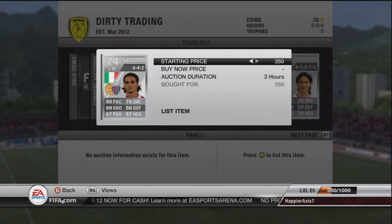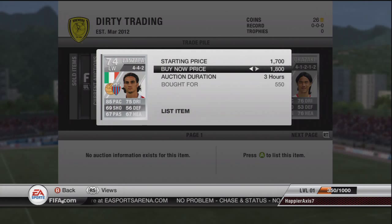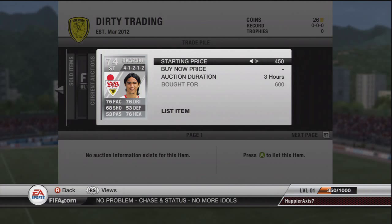Lanzafame in a 4-4-2, unfortunately left wing, we're going to put up for 1.8k — just a nice easy quick profit. Then this is Okazaki, we're going to be putting up for 1700 coins. You'll see I've been getting a lot of 4-1-2-2s and a lot of 4-4-2 deals, so that's sort of the theme for this episode.